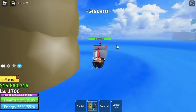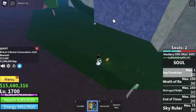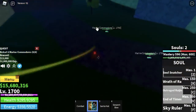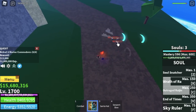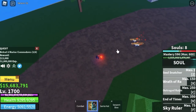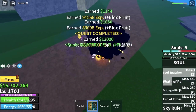Our next island is the Green Zone. We're going to start and end with the Marine Commanders — we're skipping the next quest because it's really hard. Defeat three here, three on the other side, and go back to defeat two to finish the quest.